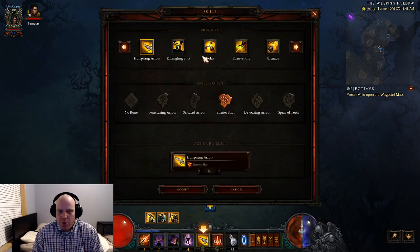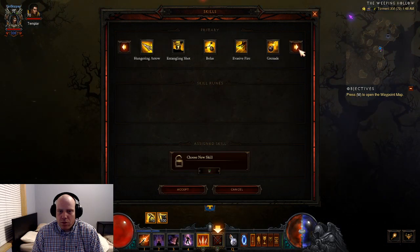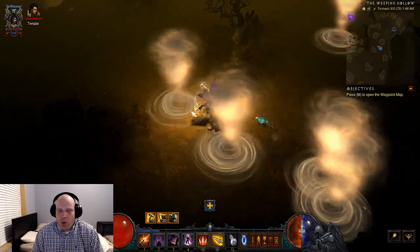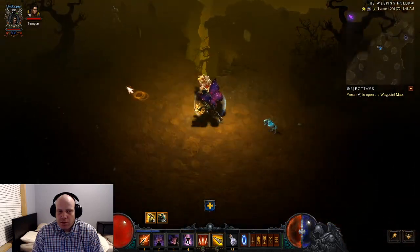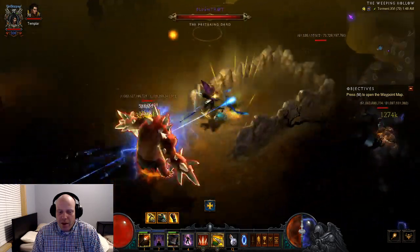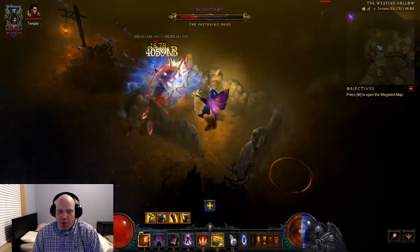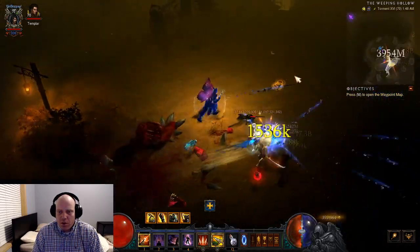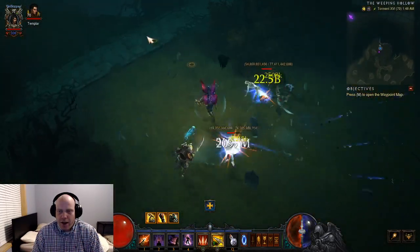I'll do my playstyle one more time. This is a seasonal theme — these are about half as strong as the Season 19 tornadoes, I would say. I've heard someone say it stacks with your damage — when you get more damage, the tornadoes do more damage. See how I'm stutter stepping? I scroll with my index finger and attack with my right finger.